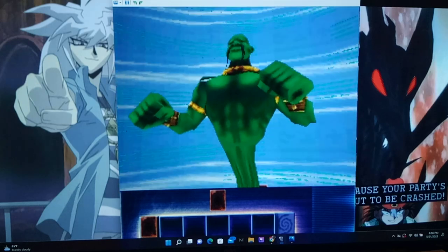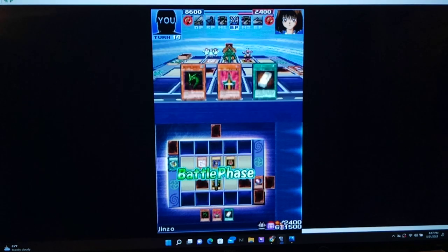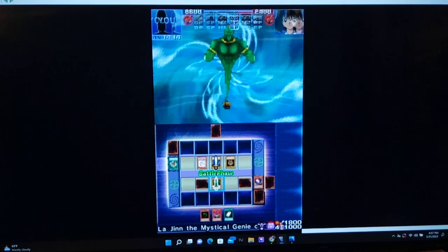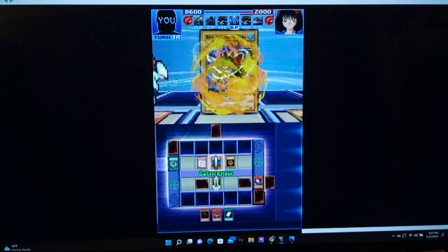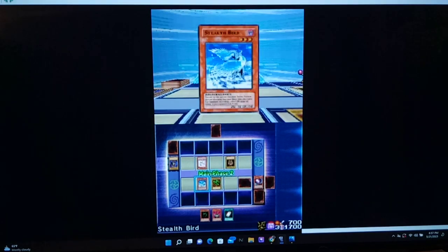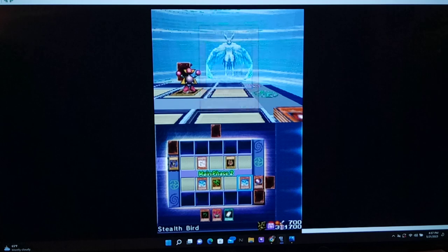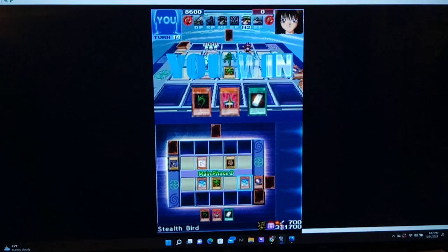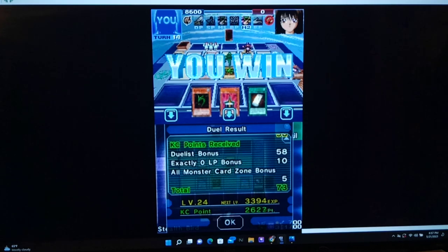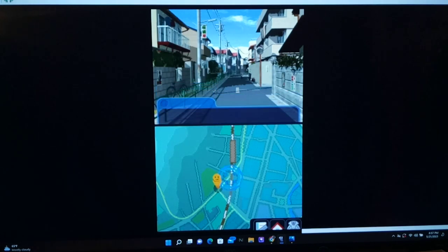Let's wrap this duel up. Let's go with Lajien the Mystical Gene of the Land, and I think we can get exactly zero here. Let's do an effect damage finish bonus — Lajien attack Red Archery Girl. That's 400 damage Taya. But that's not all the damage I'm going to do to you. Stealth Bird, use your special ability — and that's game Taya, that's game. Exactly zero! Only 73 points for that — that's rough. I think we have enough for one more duel, but let's save state just in case.